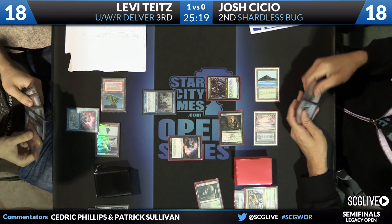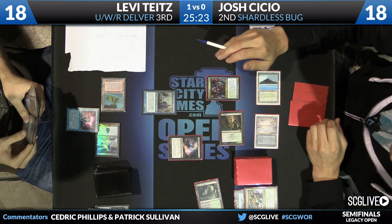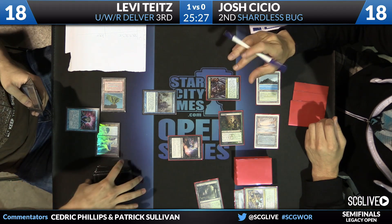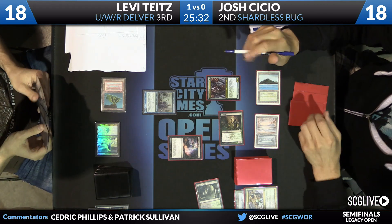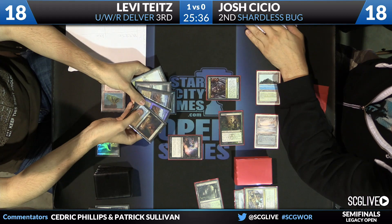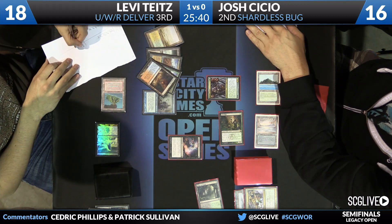Shardless Agent means Spell Pierce, Daze — cards of that ilk — you're not going to see. And it makes sense for Josh to want to sideboard Meddling Mage, because a lot of the normal disruptive tools that blue decks get are off the table for him because of Shardless Agent. Meddling Mage though — that's a nice thing to cascade into. That's a nice Thoughtseize. Enjoy.